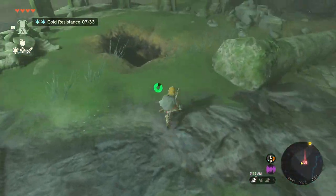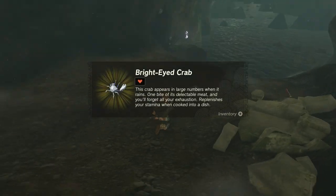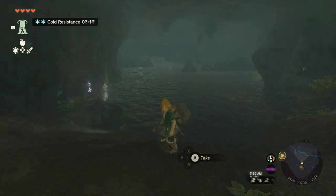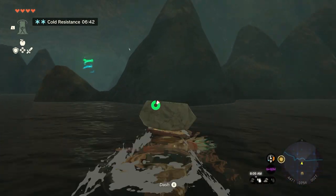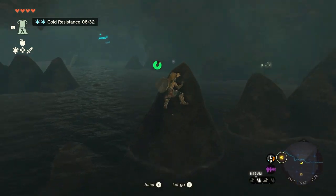There is a cave you can enter from the top here, and you'll drop down and see a shrine in the distance. To get there, you need to carefully swim from rock to rock to refill your stamina. The tide goes up and down, and when it's at its lowest, you can kind of stand on these rocks and then jump off and glide to the next. Before long, you'll get to the end and reach the shrine.